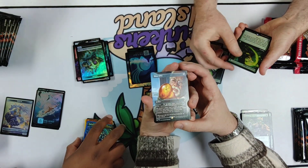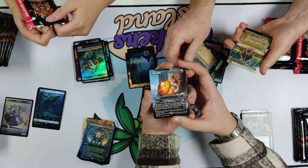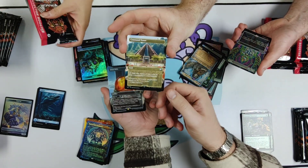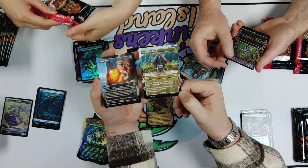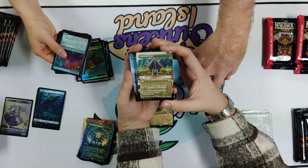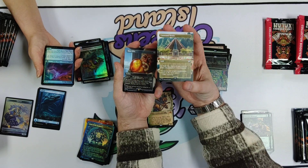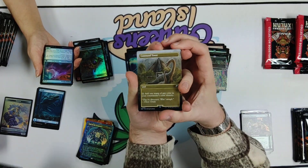Another great inclusion in the set are the Jurassic Park arts. So there's a beautiful Command Tower. What's cool about all the lands from the Jurassic Park art is that they are actually flip lands. Most of them have a side which is the park before the incident, and then the park after the incident.